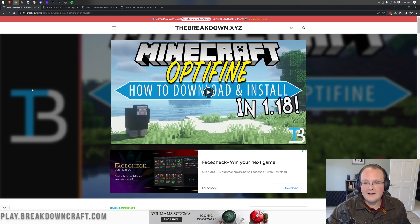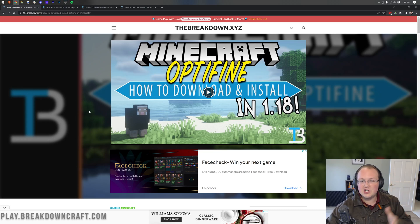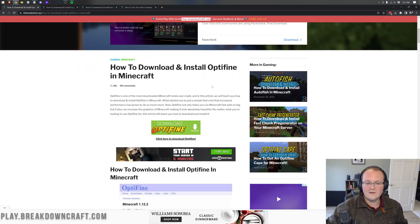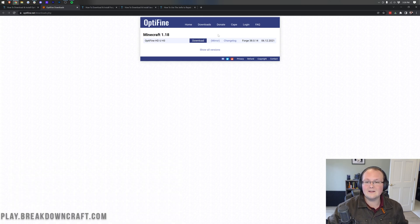Let's go ahead and get Optifine and Forge installed together. We're going to need to download both of these, so we'll start with Optifine — you can find all the links in the description down below. Once you get to our website, scroll down and click on the green Download Optifine button. That takes you to Optifine's official website, where you want to click on the Mirror button under Minecraft 1.18.